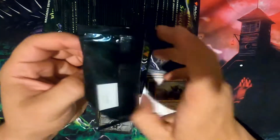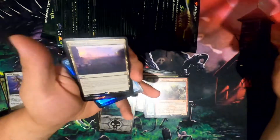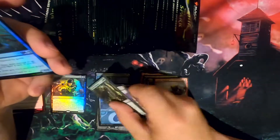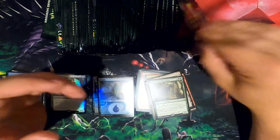I think Dominaria is available in these — I can't remember. Oh, I think I just answered my question. There you go. So that means I can get a Foil Mox Amber. No Blaze District if you didn't see.